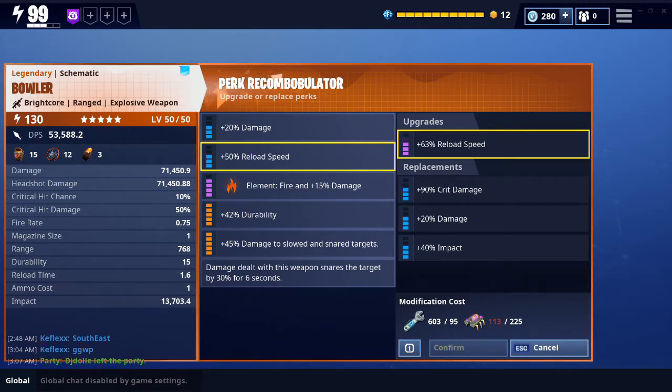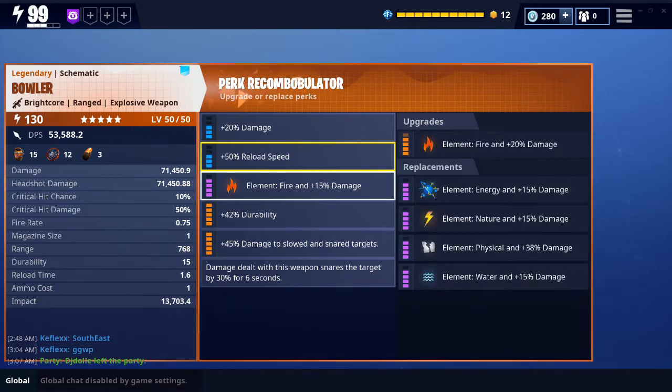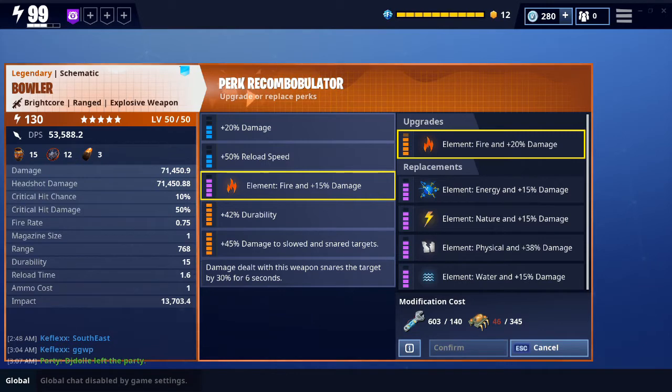The impact is already high enough to stagger most husks with one shot. As for the element, I chose fire. It comes with physical when you buy it. I don't really recommend physical rocket launchers or explosive weapons, since physical is pretty much only meant to pick off specific husks, and with a grenade launcher you just want to mow down a group. Since I needed a good fire explosive weapon, I opted for fire.